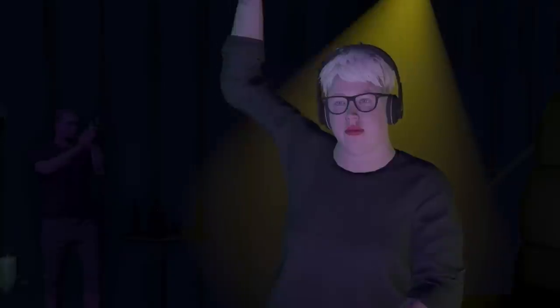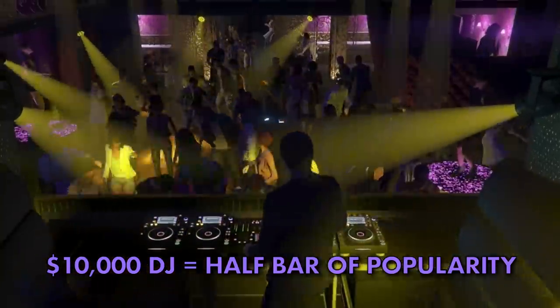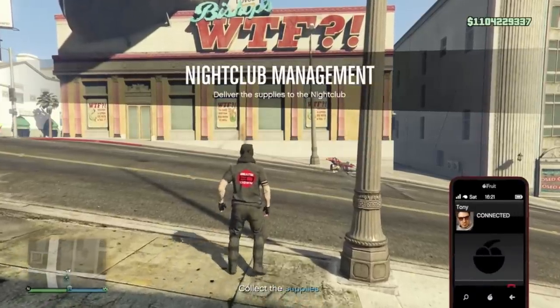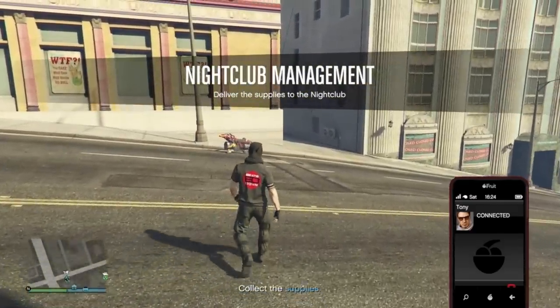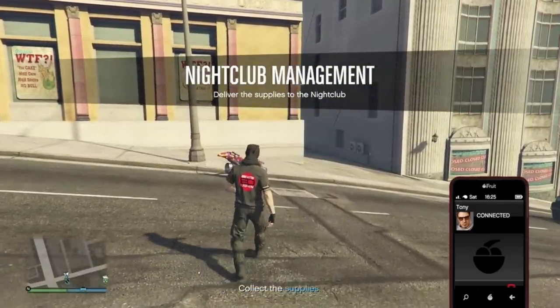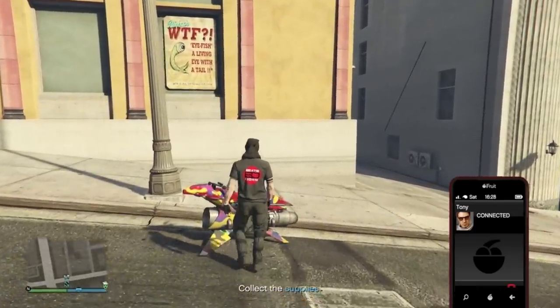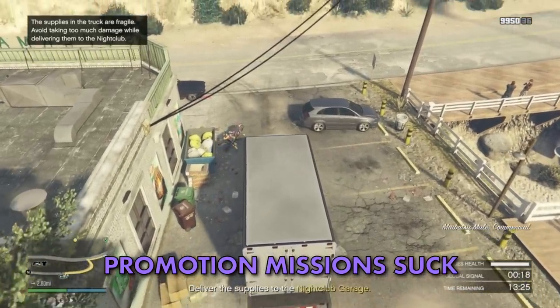Once you have acquired the DJs you can then change them over at a cost of $10,000 a time, which will increase your popularity by half a bar. Another way of increasing your popularity is by doing little side jobs, accessed via the 'Promote Club' option from your computer. These are very tedious and boring but don't take too long to complete, with each one filling at least one bar of popularity.